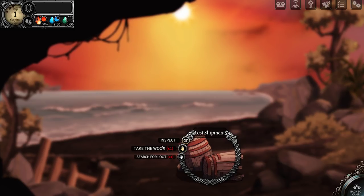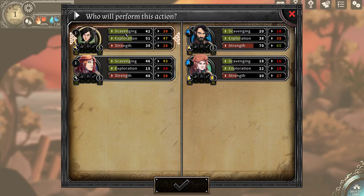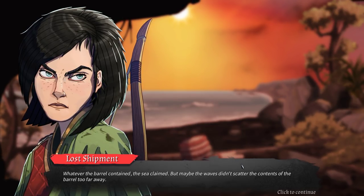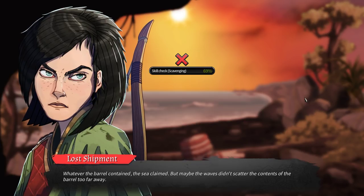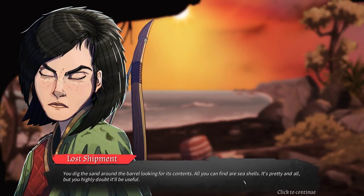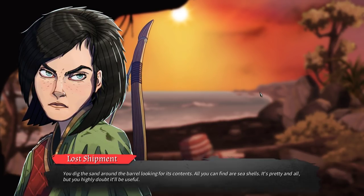Lost shipment. Take the wood. Search for loot. Let's go ahead and scavenge. Whatever the barrel contained, the sea claimed — but maybe the waves didn't scatter the contents too far away. Search the sand bank, dig under the barrels. You dig around the barrels looking for the contents — you find seashells. You highly doubt it will be useful. So we gained some fatigue there and got some seaweed. Trash — oh well.